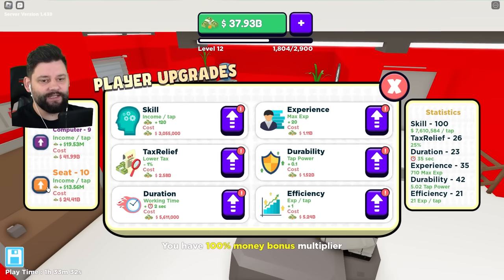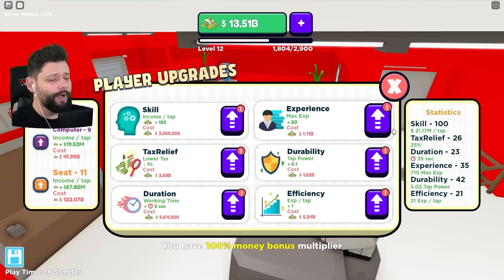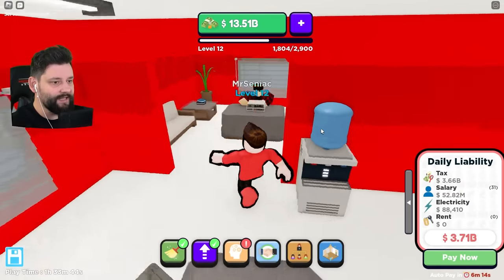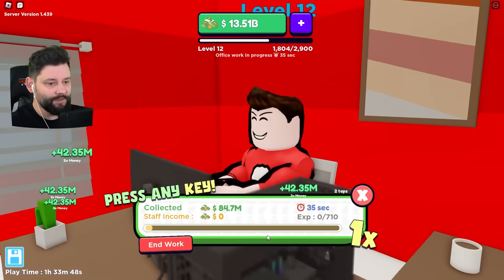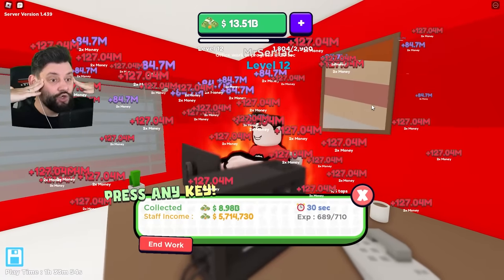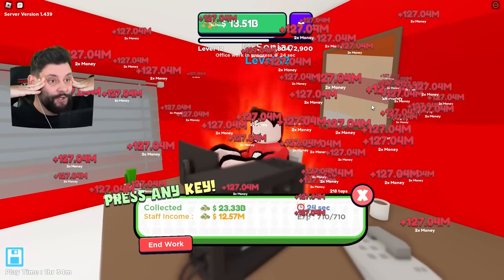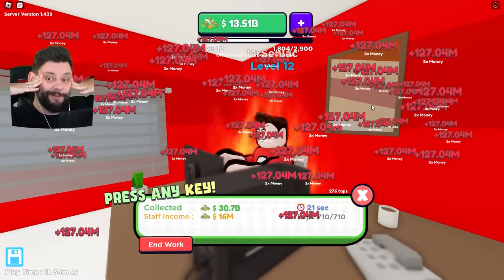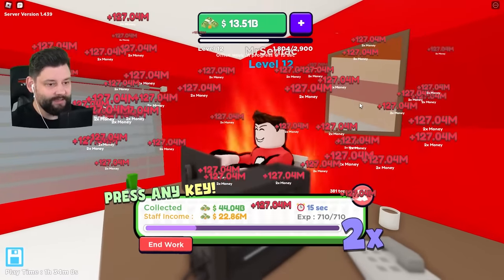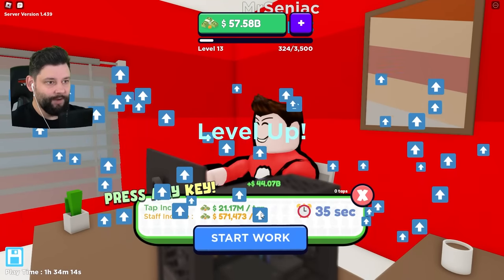I can spend some money to increase my seat for more taps. So if I sit down and do some work, how much am I now earning? 42 million becomes 84 million becomes 127 million. I'm making too much cash. If I end my work day, do I get the XP? I believe I do and I've just leveled up.